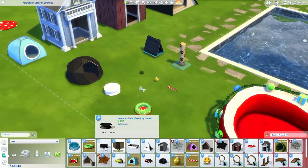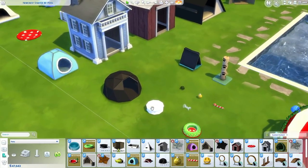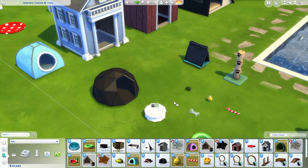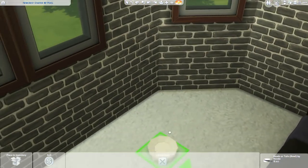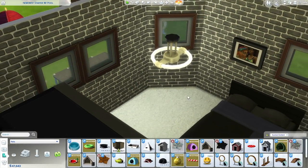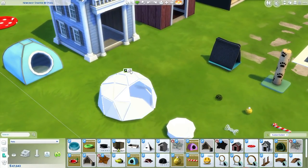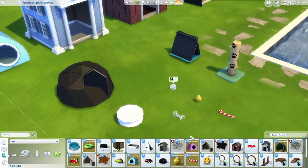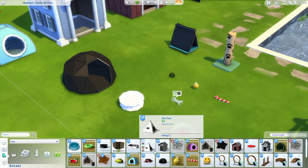Then we've got another food bowl here by Nendo. It's actually a bit of a set — there's white and black. I'm going to move this inside for a second because with all the glare from the outdoor lighting, it doesn't quite do the white version justice. See, that's what it looks like when placed inside — it looks a bit better. Same with this bed that's part of the same set — white and black — and we've got white and black toys as well. They're meant to go with it.